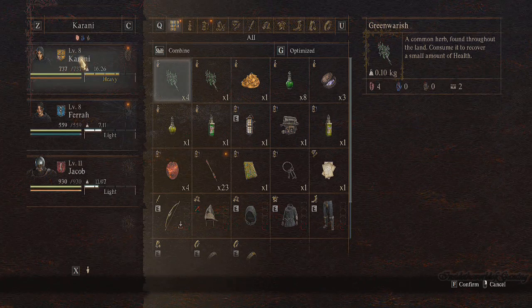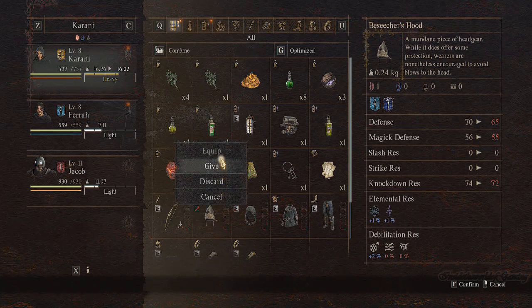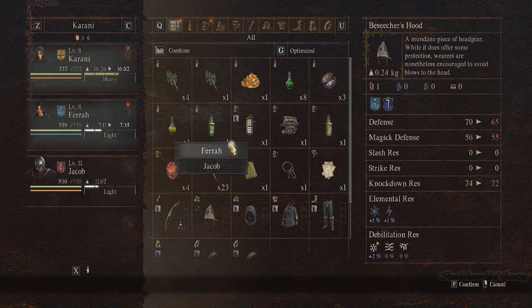I'm going to look for an item — this one, for example — and click that. The keys may vary for you, but for me I use F for confirm. It will pop up an option: I select 'Give', and then it will give me an option of who to give it to — my own pawns.